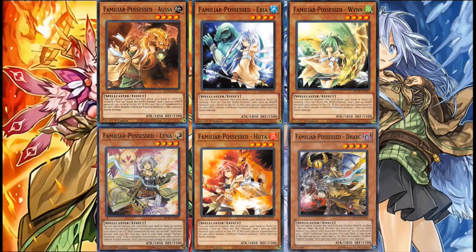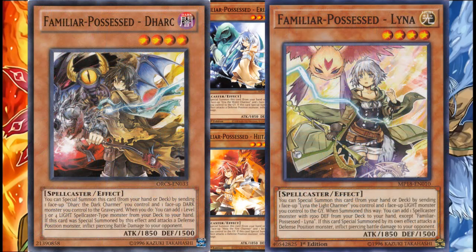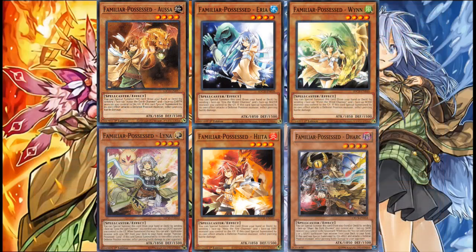Next up is the Familiar Possessed versions of the gang, and you only currently want to run the main four. While Lina and Dark have very useful effects, those effects are locked behind the very dumb special summoning conditions all the FP cards have, plus the main four elements are the only ones that work with the new support right now. Hopefully Lina and Dark will change soon, seeing how useless they are currently in the deck. Apart from that, these cards make very respectable beatsticks for level fours, and make the most viable version of the deck — FP beatdown — playable due to their level. Run two or three of each of them, with ratios depending on how often you want to see them in your deck variations.